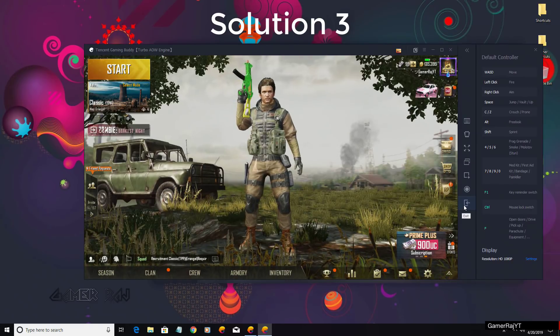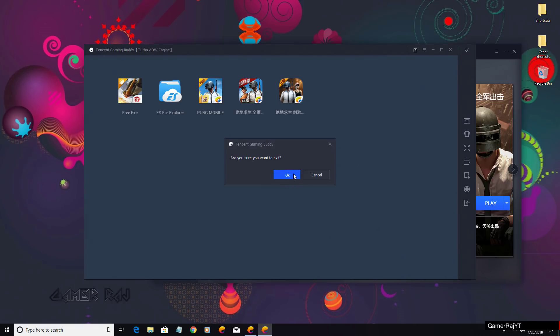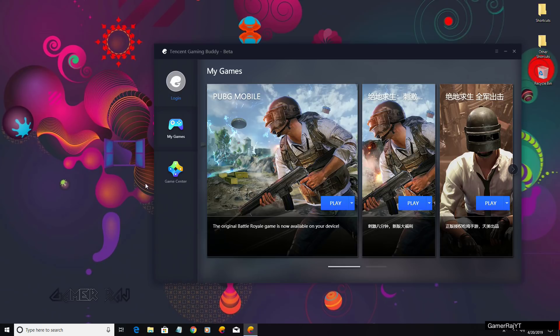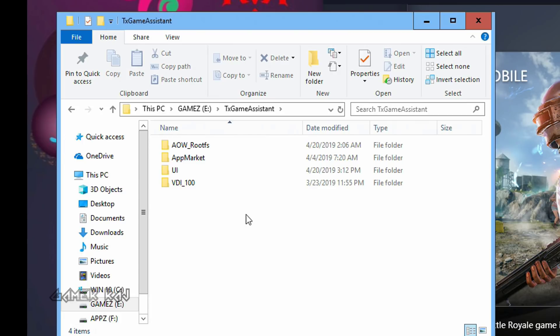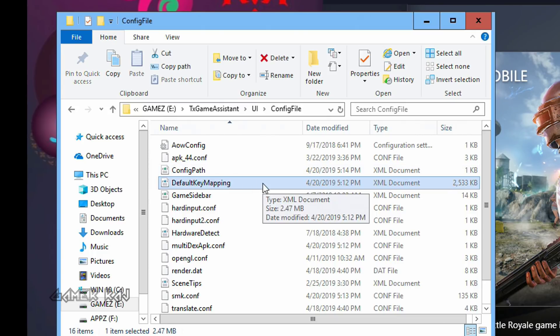Third solution: updating the key configuration file. For this, you need to exit the game and the Tencent Gaming Buddy from the Windows tray. Now go to the following directory: TxGameAssistant UI config file, and delete the DefaultKeyMapping.xml file.